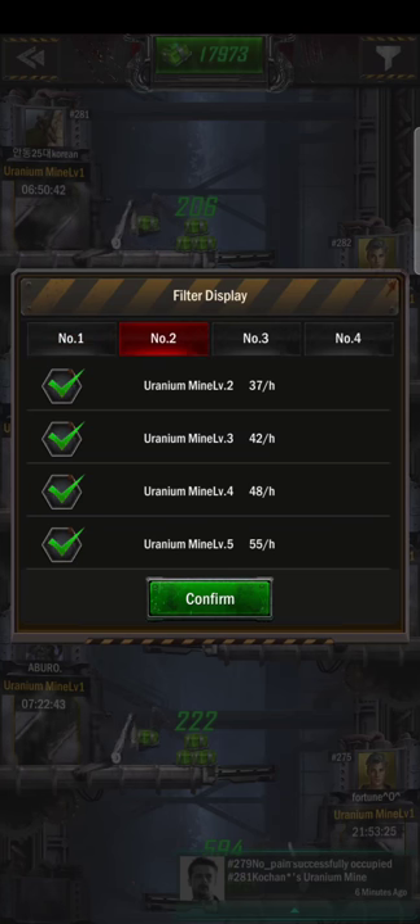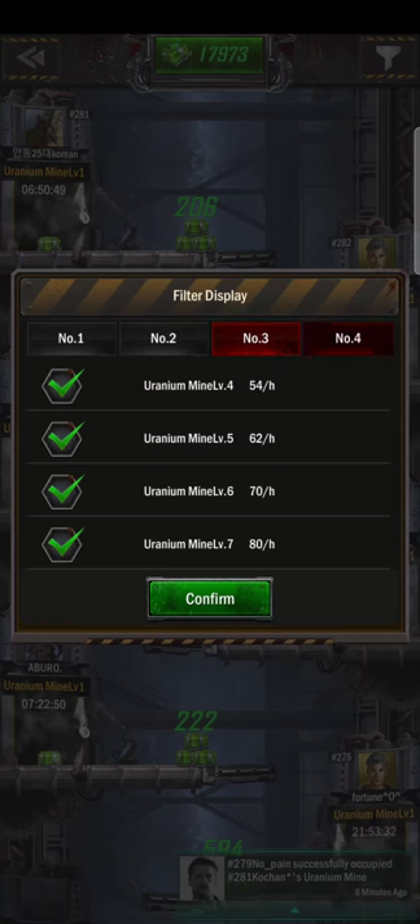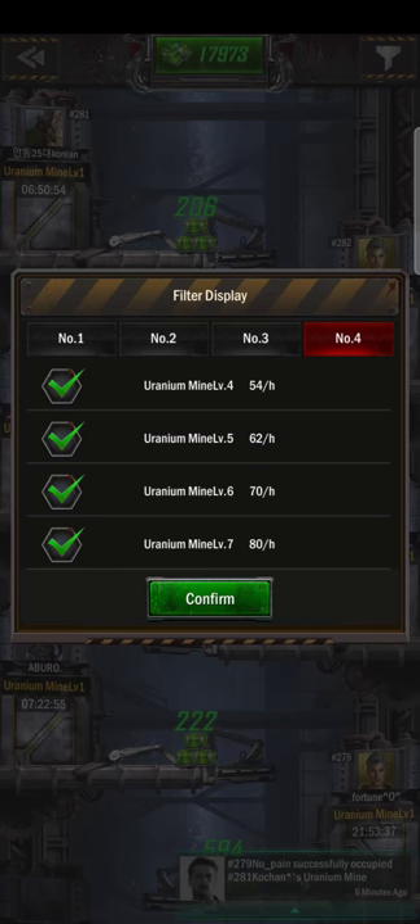If you go to tier two, you can see there are a little bit higher rates. Tier three gives 45, 51, and 58. And then finally the highest tier, level four gives you 54, and the highest is 80 per hour at level seven. Those are usually for the strongest players.